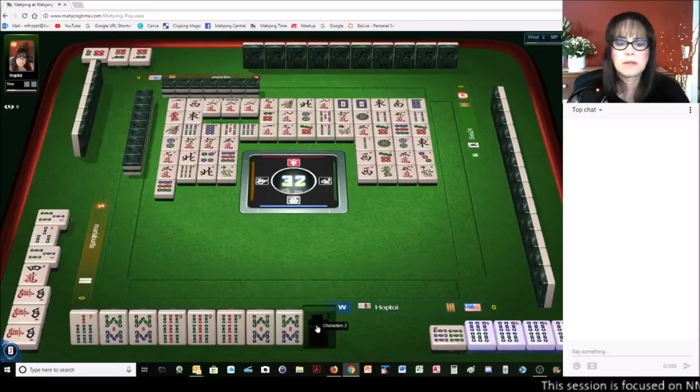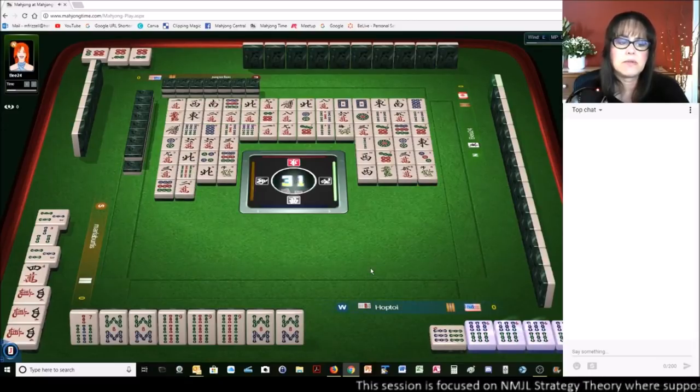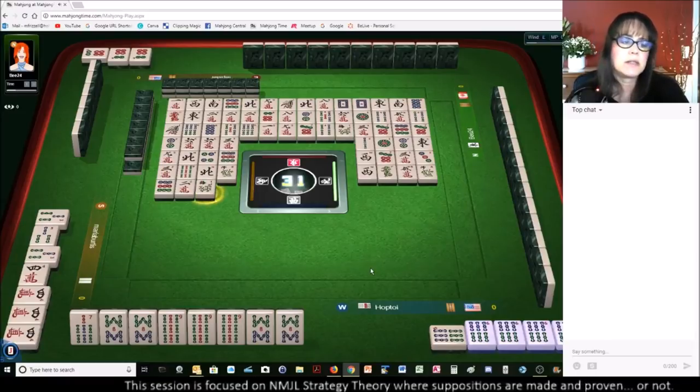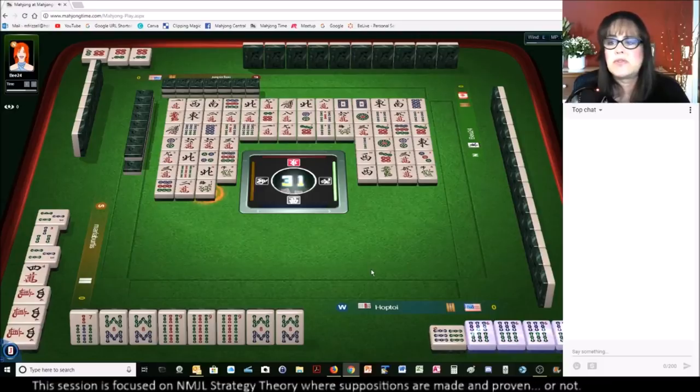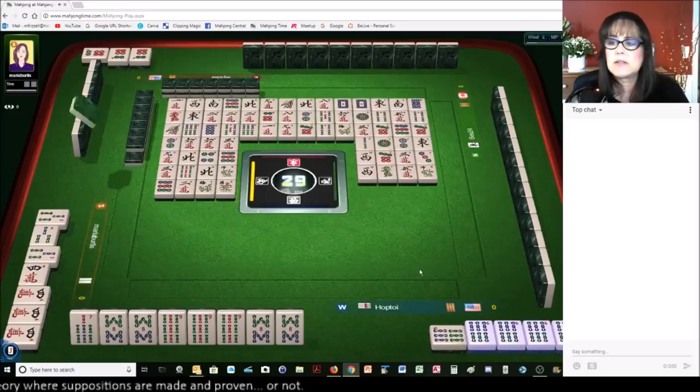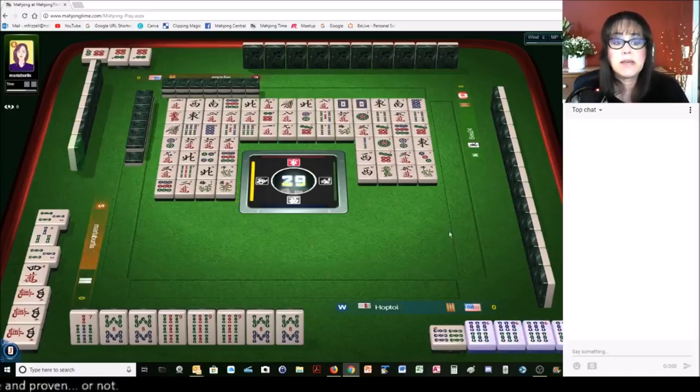Nine dots — there's another one. Two characters. They weren't ready for it. You know what? They could be playing two-three-four-five consecutive run, actually. Orchid. There are two five cracks out and one two bam out — so they will not be having a pure hand. Four dots. Green dragon. So we need two jokers to make this work. Four dots. Green dragon. Eight dots. Five dots.